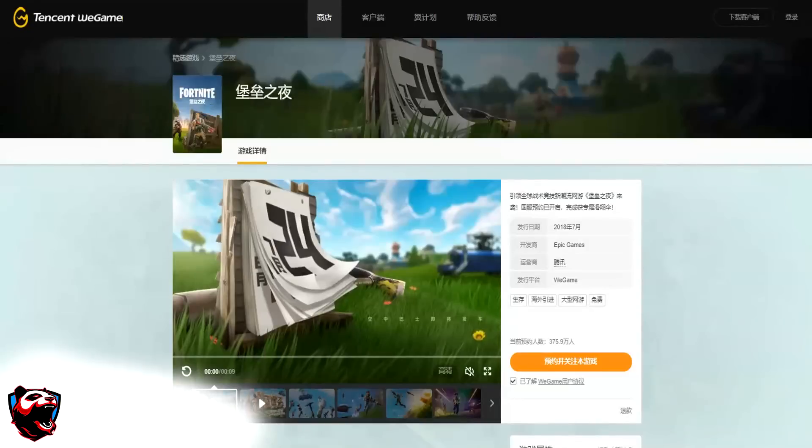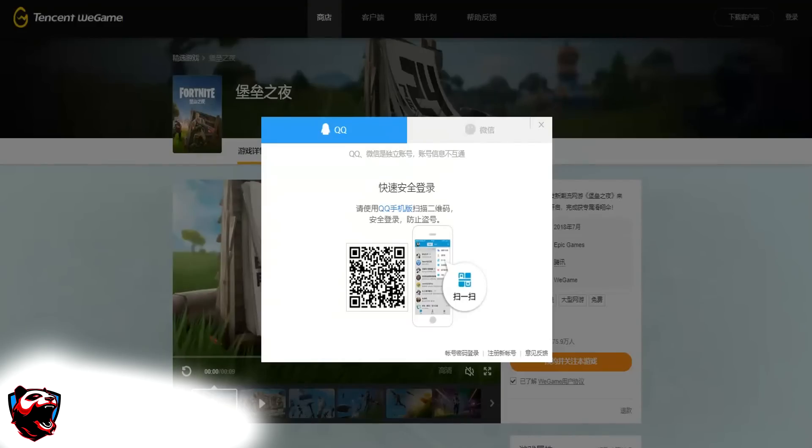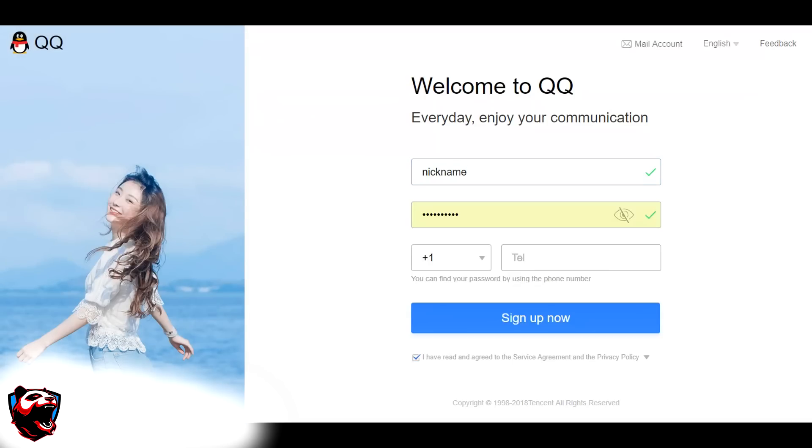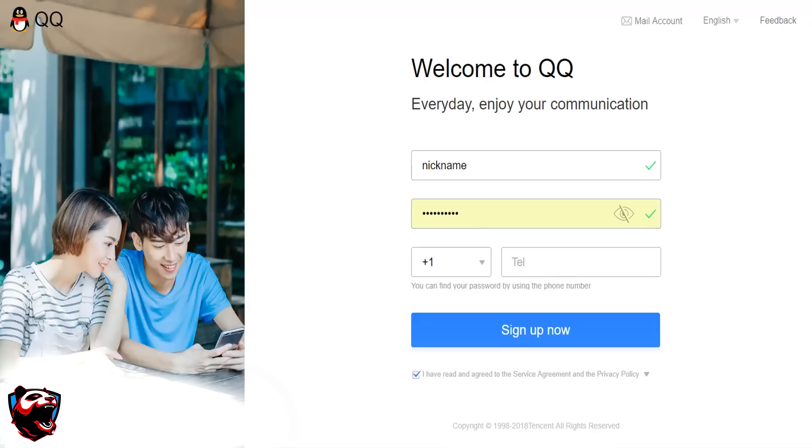Let me show you exactly what you'll need to do. You're going to want to go to this website — I will leave a link in the description below. On the top right-hand side you will notice there are two buttons; you're going to want to click the one on the right, which is the smaller button. That's going to pull up a QQ scan code that you'll need to scan. In order to scan this QQ code, you're going to want to go to the QQ website — I will leave a link below so you can easily access that.